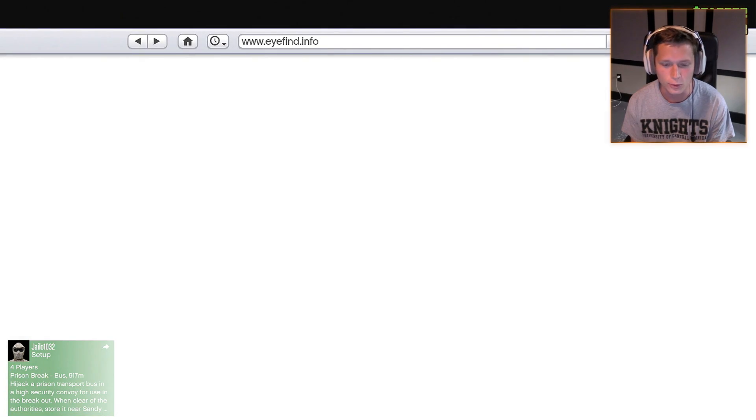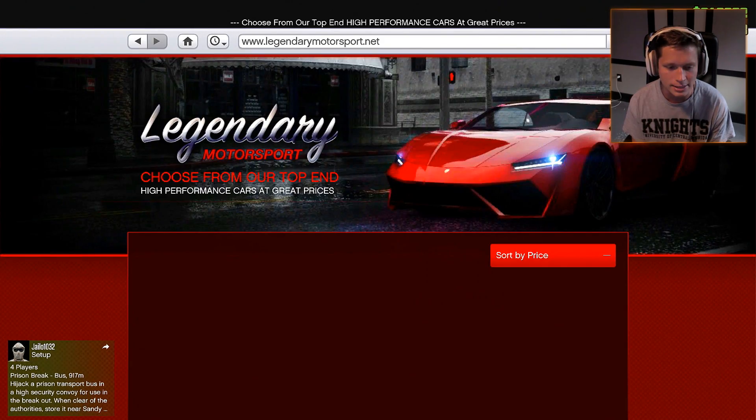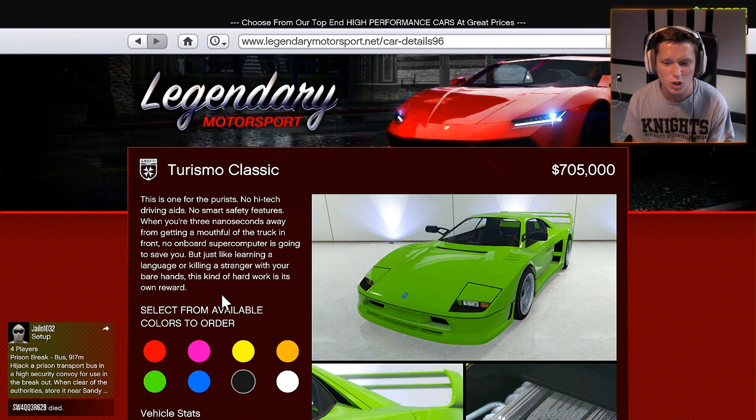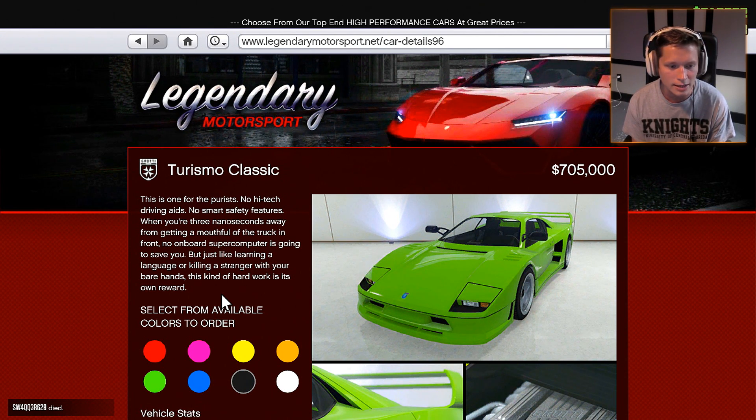So if we go to Legendary Motorsport, you guys are going to see we have a brand new vehicle — the Grotti Turismo Classic. This thing starts at $705,000 and this is one for the purists. No high-tech driving aids, no smart safety features. When you're three nanoseconds away from getting a mouthful of truck, no onboard supercomputer is going to save you. But just like learning a language or killing a stranger with your bare hands, this kind of work is its own reward.